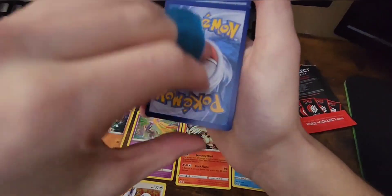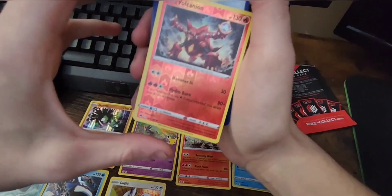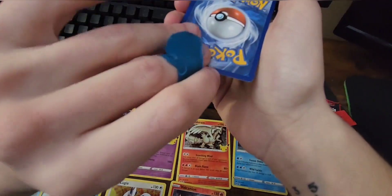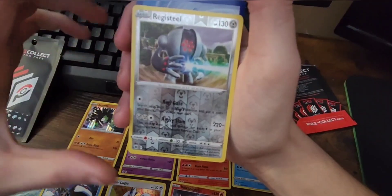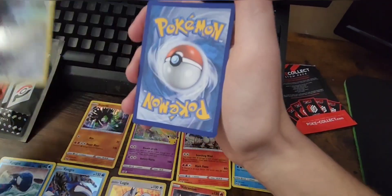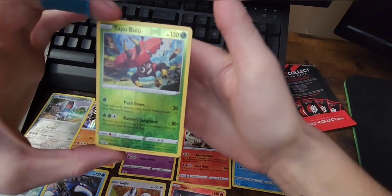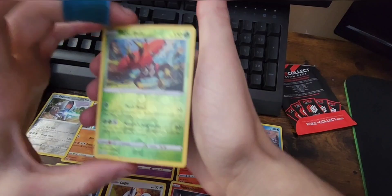Into another Kyogre — that one's reverse, gotta love Kyogre, got another one of my boys! Into a Volcanion reverse — nice, that's awesome! Into a Registeel — gotta love Registeel, Registeel is freaking awesome. Gotta love the reverse Registeel.